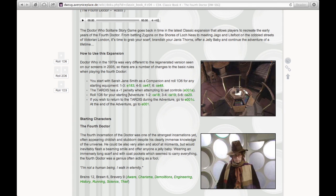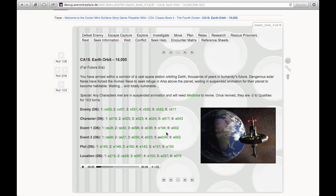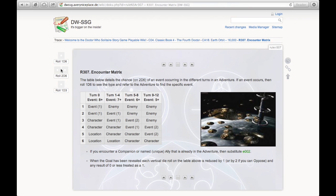It tells me to roll 1d6 at the start of my adventure to see where I'm going. I've landed in Earth Orbit 16,000. So this is Turn Zero — I'm going to write down that I've landed at Earth Orbit 16,000. I can see some music that goes along with that location. Now I'm going to go to my encounter matrix to see if I have an encounter the first moment we get off. I do that by rolling the dice.